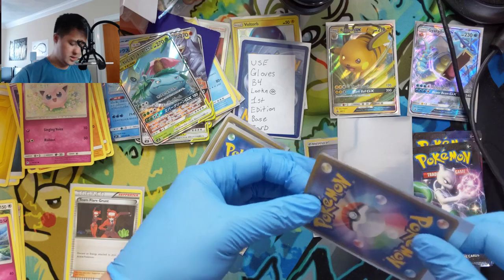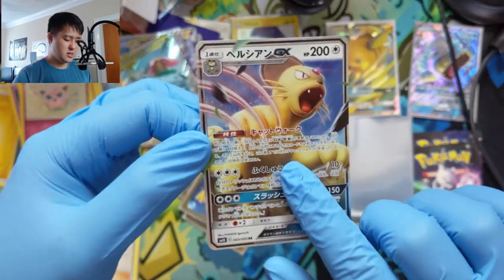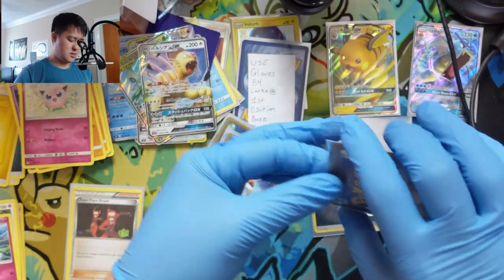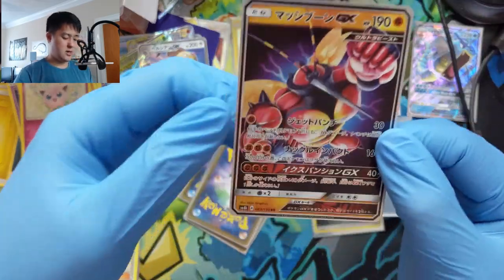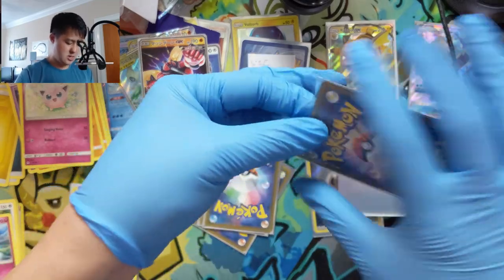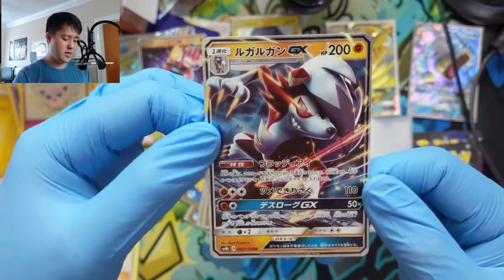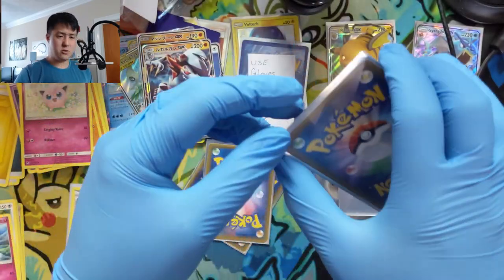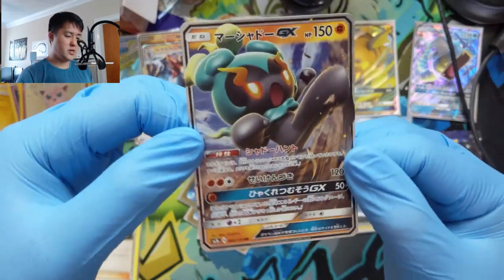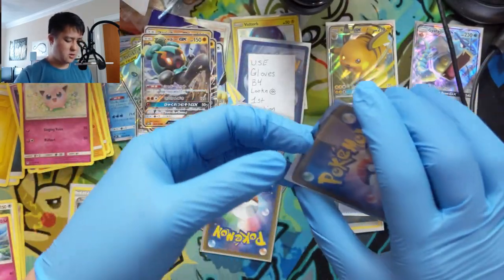And then the Persian — I think this was the one that doesn't take damage from GX or EX, maybe. Buzzwole — very nice. Lycanroc — I think this is the one that causes you to switch maybe on evolution. Marshadow actually uses this in Expanded.